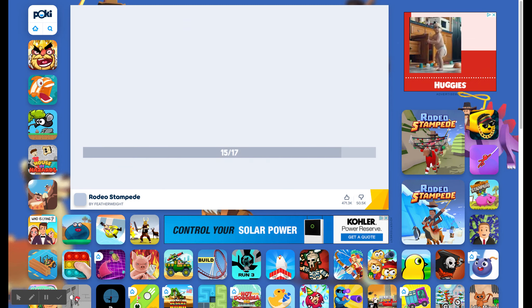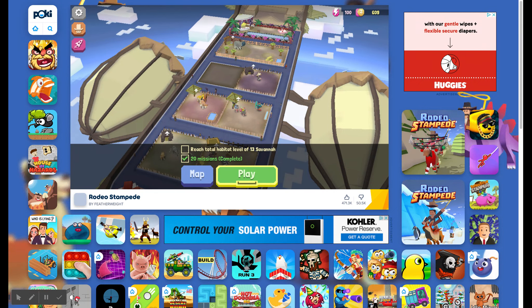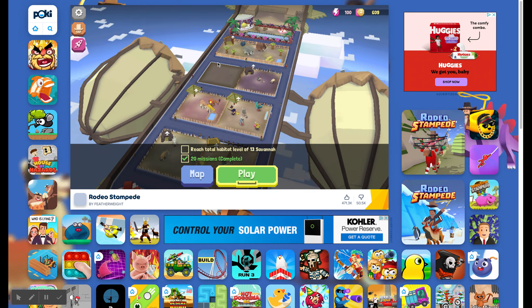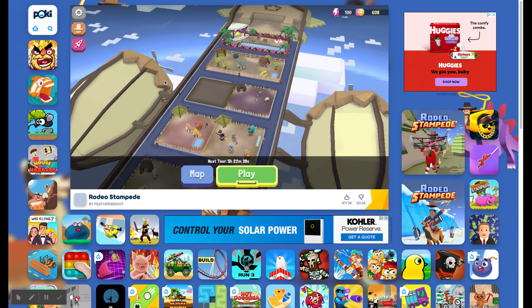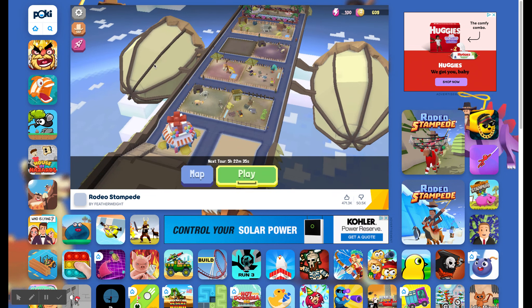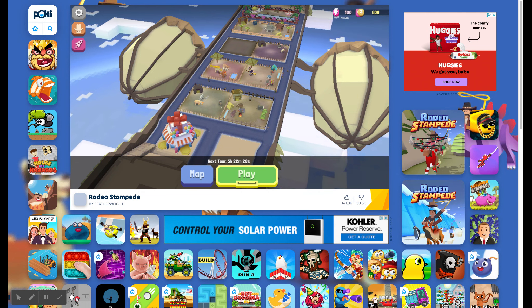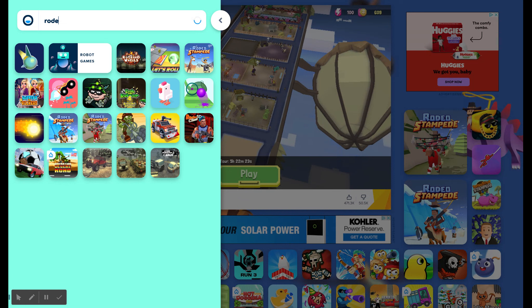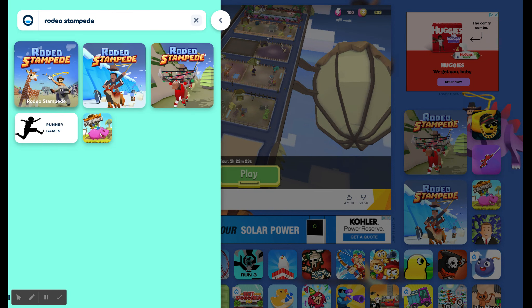Now, I have a really good account that has a lot of different types of animals and it's probably my best account, but there is my one on this account right here. I have a membership for this one and I didn't sign up for it or anything, it just came available. Before we get right into the video, go to Google, look up Poke.com, press enter, and then type in Rodeo Stampede. It will come up — choose the regular one.